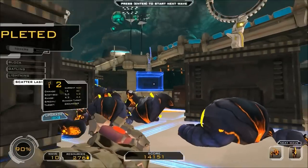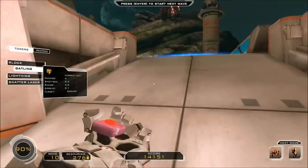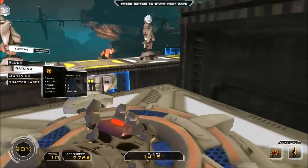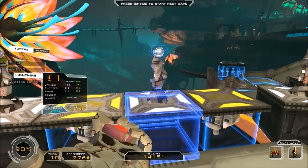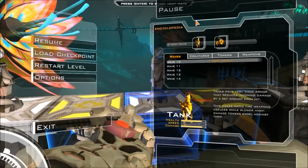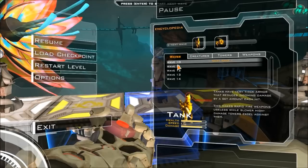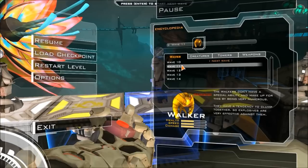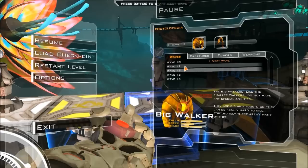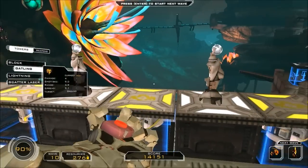Oh yes, those scatters are like my lifesavers. Really — without them, so much stuff would have gotten through on more than one occasion. So this wave is the tanks and runners. The runners stand little chance with all my scatters. The tanks — and then we have the walkers next, and after that the big walkers. So for the tanks and the big walker, I want to upgrade my sniper. And then all we have other than that is walkers, runners, and dodgers. So I think this would be a good round to upgrade my sniper to level 3.